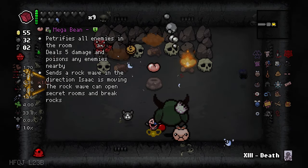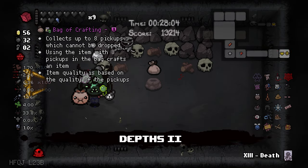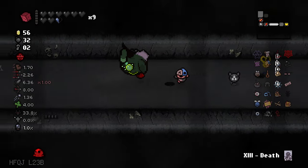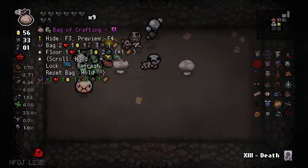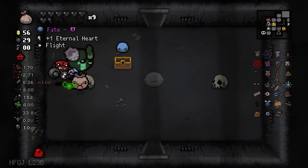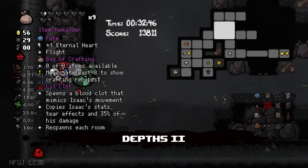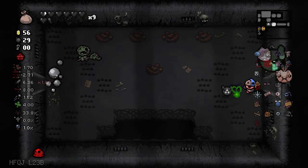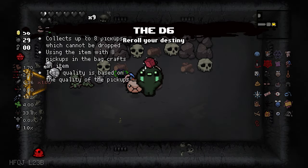What do we have here? Mega bean — I am definitely not taking that. Bag of crafting — I can rig the game again, craft as many items as I can, put them in the secret room, reroll it. We have three items. Give me the fight. I cannot reroll that at all. I have no keys, but we used it all to craft items. Now I will reroll it. Rock bottom, mega mash, and glitched crown — I think that's the best thing I can get right now.